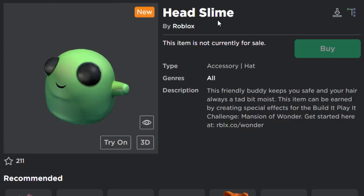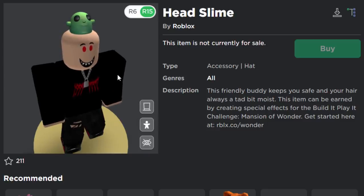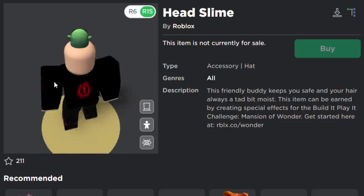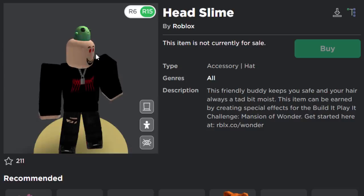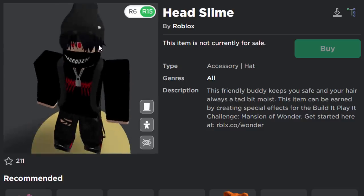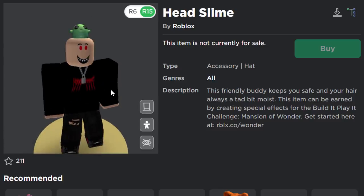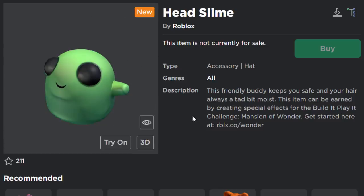Next we have the Head Slime. This one is really cool, I really like it. This friendly buddy keeps you safe and your hair always a tad bit moist. It's a hat accessory which is actually really cool because normally Roblox would upload something like this as a shoulder accessory. This one is really funny and I think many of you guys are going to enjoy it. It doesn't really work with hats but you can still wear it — I could even wear it on my avatar. I really like this one, it looks really nice.